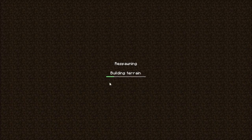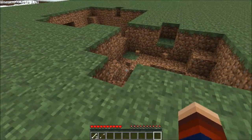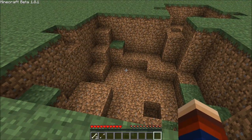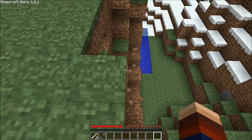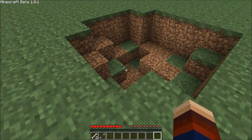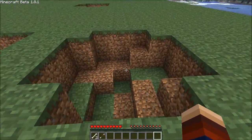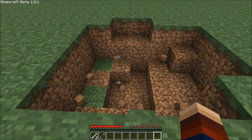Here we are in 1.8 of Minecraft inspecting some of the craters formed from creeper explosions. They seem to be pretty decent craters. I think this one is two creepers exploding, or maybe even three, in this very hole. There's a creeper on the edge — I'm pretty sure this was just one creeper but that's quite a big impact. These regular creeper craters look very similar to the 1.7 version — about three or four across, maybe five in some places, about three deep generally. Even some gunpowder here, which means this creeper blew up another creeper.